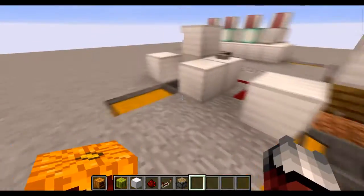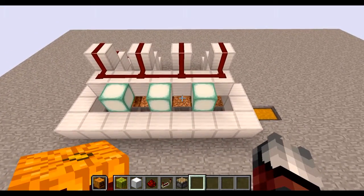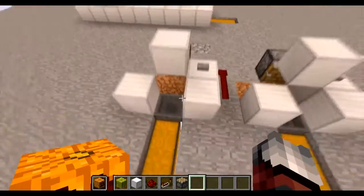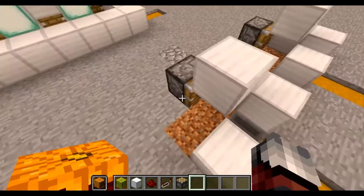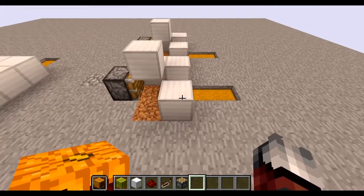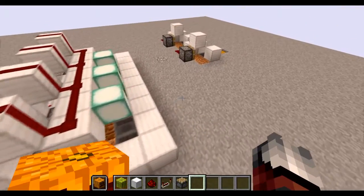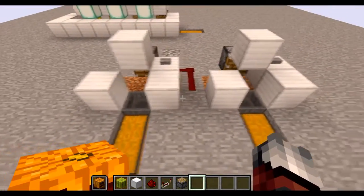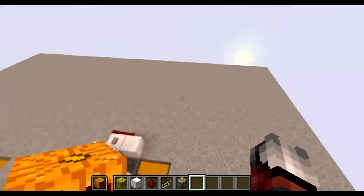Tell me — do you like the tileable design or the one-by-one design? I believe the tileable would probably be more efficient because you can fit a lot of them close together with a smaller footprint. But the single design is really resource-light: it requires less redstone, fewer hoppers, less packed ice if you're using a water stream, and it doesn't use a single repeater. You could set up a bunch of these in a row, stack them up and down and side to side.